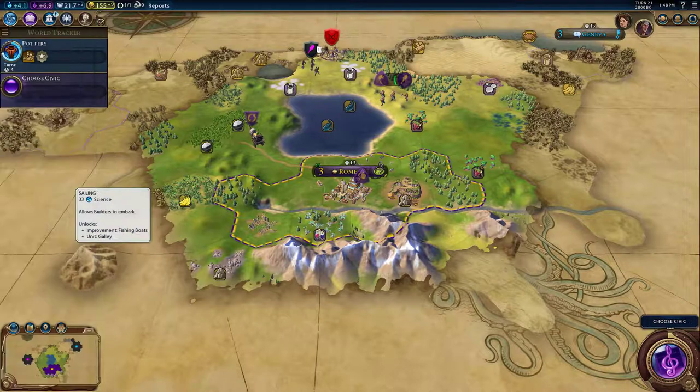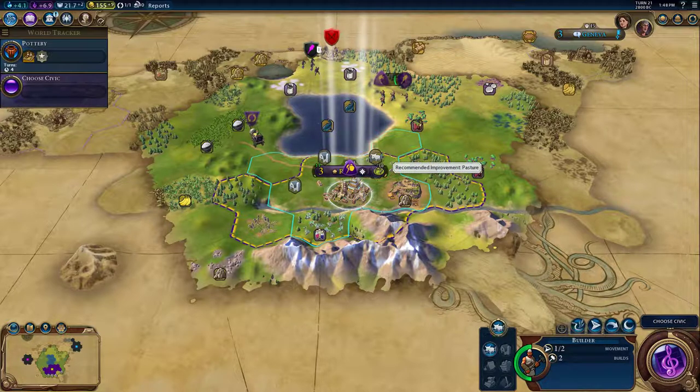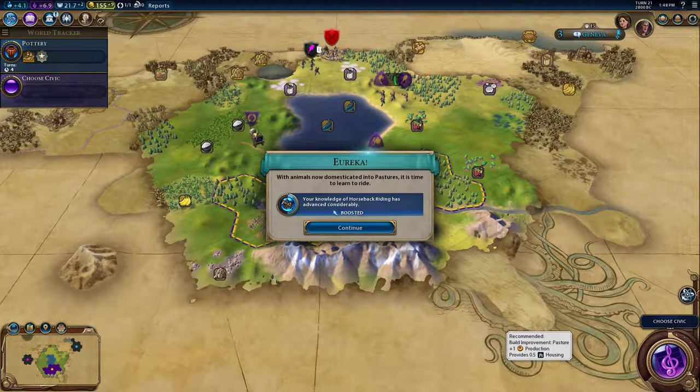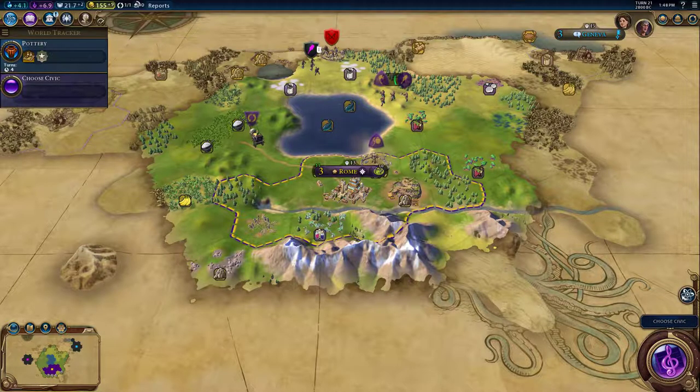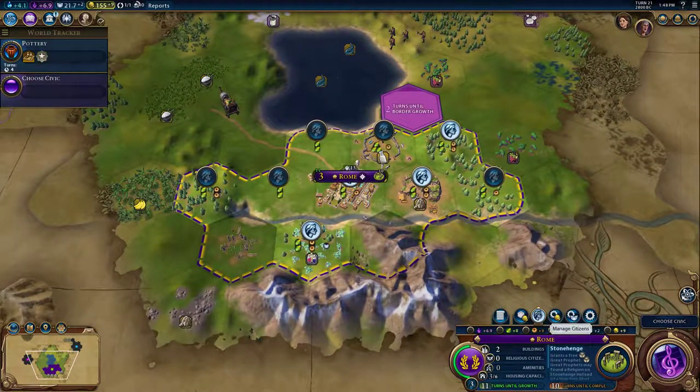I'm going to grab pottery now and wake this worker up, and get me a little pasture. If I locked it on there, that's 11 versus 7. That'll be it. Thanks for watching. Bye.